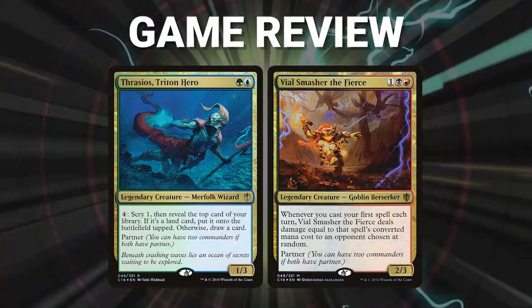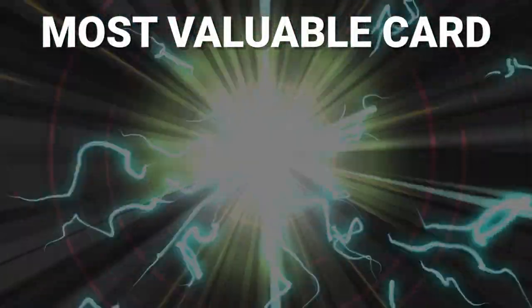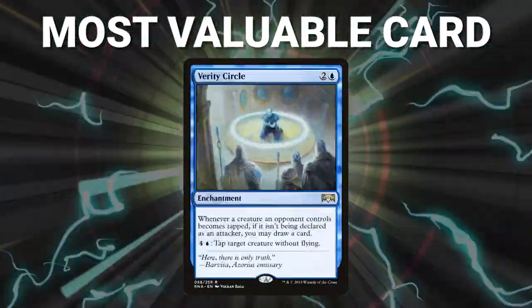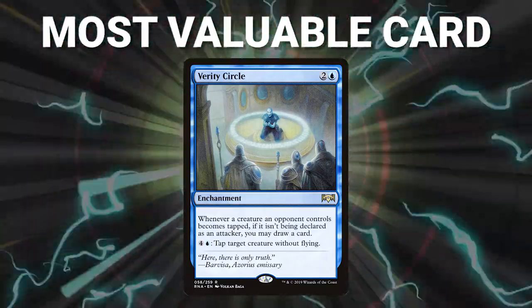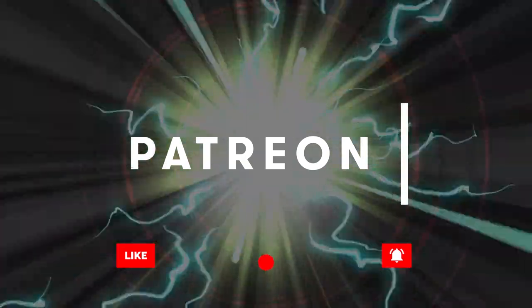Ladies and gentlemen, what a game. Congratulations to Greg on his win. He had all the right answers at the right times and did a great job of developing his board while stopping his opponents in their tracks. The most valuable card for this game was Verity Circle — this is what allowed Greg to have so many cards and maintain his lead after drawing 10 cards in one turn cycle. Verity Circle is a very underrated card, but against certain decks it's absolutely backbreaking. Well, that about wraps it up for this episode. Thanks again to our patrons who participated in this game and to each patron who makes up our great community. You can join us as well by signing up to our Patreon. Be sure to like, share, and subscribe for more great content. Tune in next time when we find out who will be king of the competitive EDH table. Thank you so much for watching and we will see you next time.